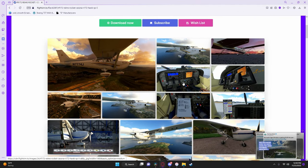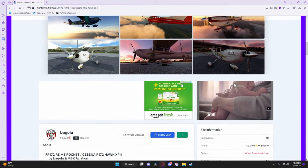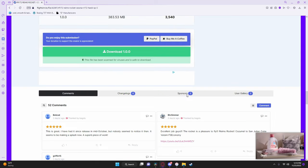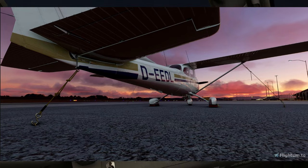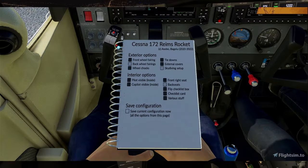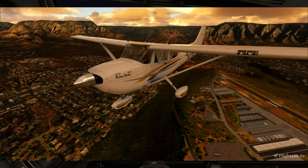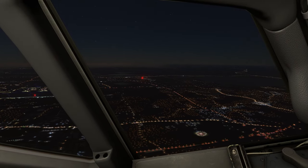Our next add-on on the list is the 172 Reams Rocket slash R172 package. This mod is not fully realistic as stated by the creator, but it is overall a very cool addition. With having tie-downs, shocks, and different variations of aircraft, this add-on definitely gets a page in my book. It also features an engine upgrade, checklist, and prop change. It is overall a neat addition, and it is very, very fun to fly.